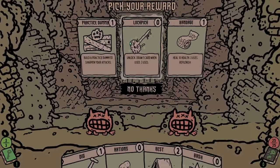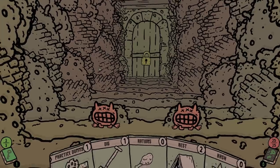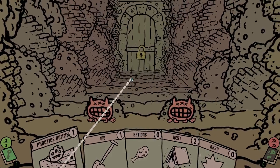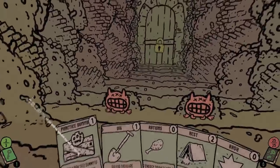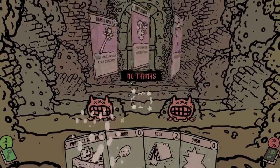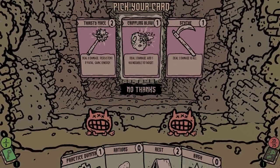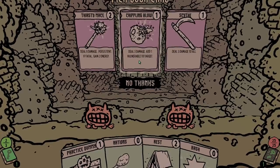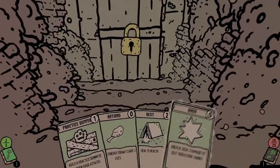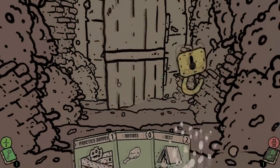We can get a lockpick — kind of like the key except we get a card when we unlock a door. Bandage would be nice but I'm curious what practice dummy does. I've never gotten that card. Oh — sharpen my attacks, I wonder if all my attacks do more damage. I'm assuming it's usable in the camp rooms. I'm gonna dig for treasure once again and stick with low energy. This is actually a great starter card because we can make enemies vulnerable — vulnerability does more damage on the next hits. I want to keep my energy quite high because in my first run that was my biggest issue.